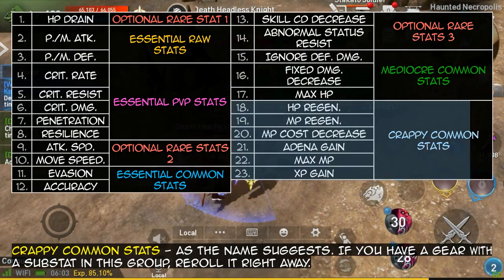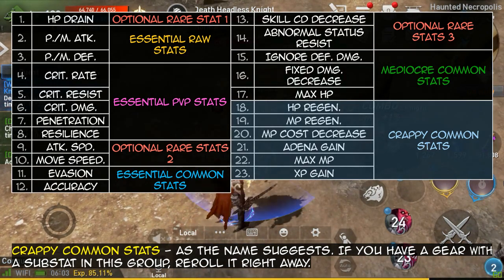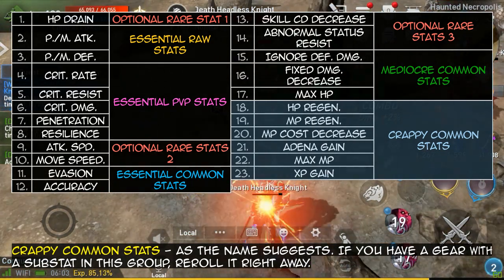And at the bottom: crappy common stats. As the name suggests, if you have a gear with a substat in this group, reroll it right away.